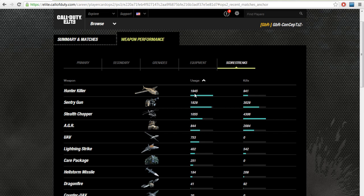Looking at his most used killstreaks — the Hunter Killer: he's thrown 1,945 and only got 900 kills, so the other 1,000 could have taken out scorestreaks or just blown up randomly. His second most used killstreak is the Sentry Gun — 1,829 uses with 3,029 kills, which is a great ratio. The Stealth Chopper he's called out 1,055 times and got 4,308 kills — basically like a 4-to-1 scorestreak ratio, similar to the Pavelow.